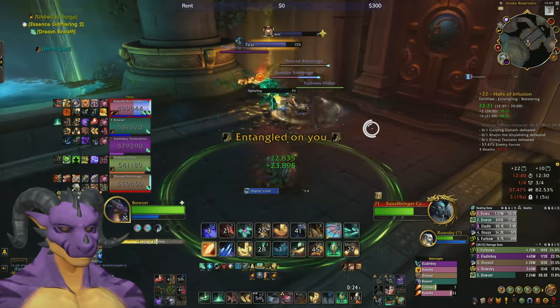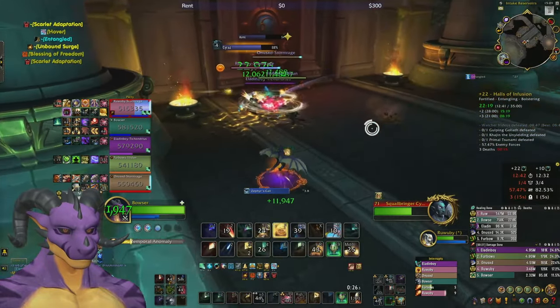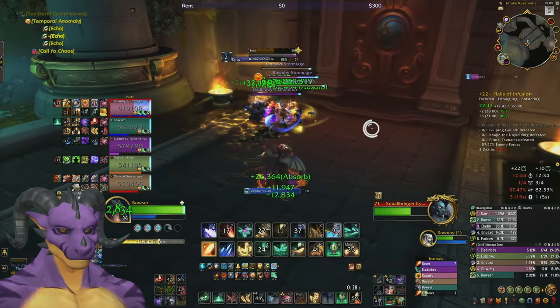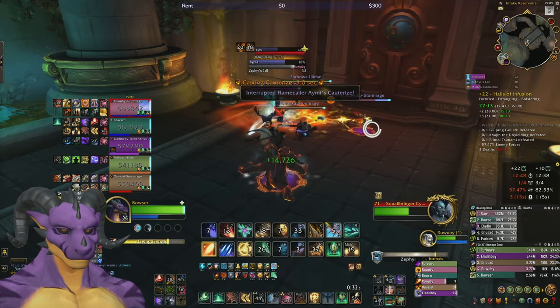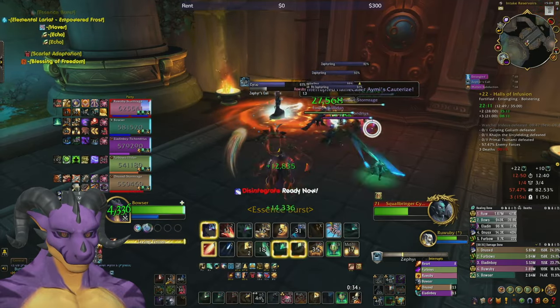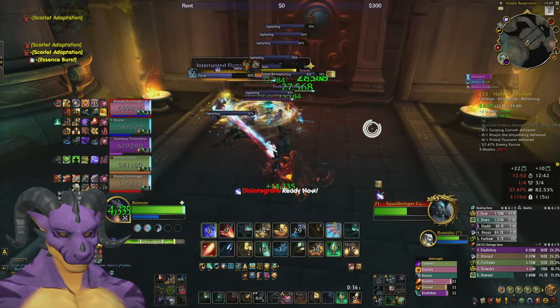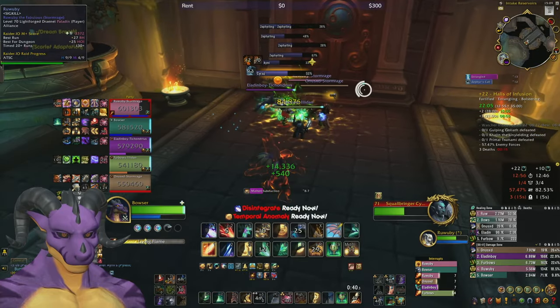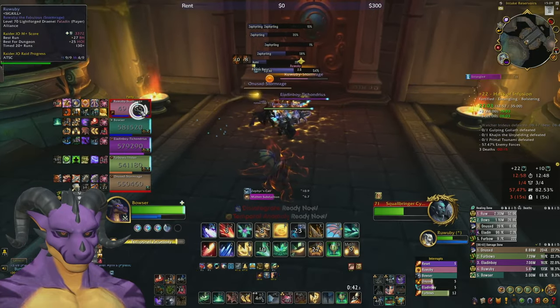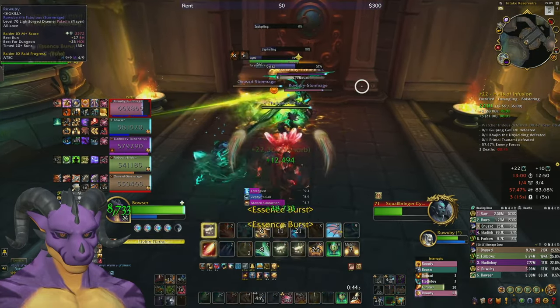My final note is: tip the scales. It's a great emergency heal — it's off-GCD, you can activate it whenever as long as you're not casting. Use it with fire breath for a heal and damage, use spirit bloom for a very fast heal, or use dream breath if the world is ending and you really need to heal right now.